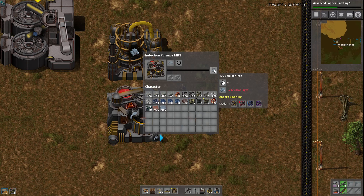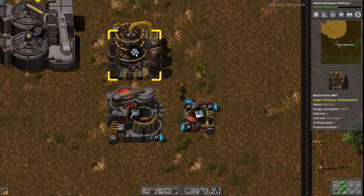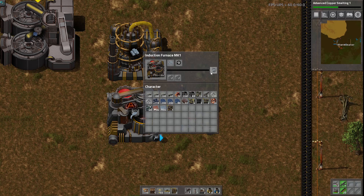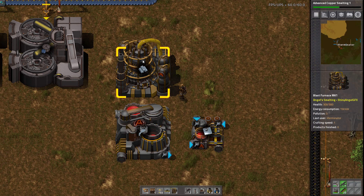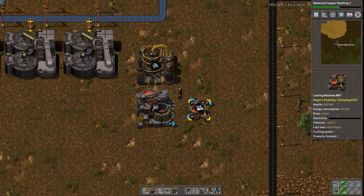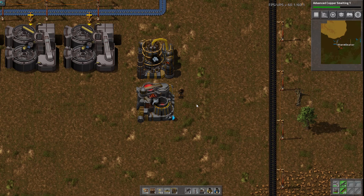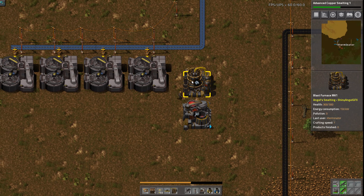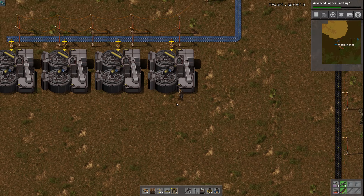Oh wait, no — this is a 1 to 2 from this one to this one, but this takes 40 in 4 seconds and this gives us 120 in 4 seconds. So this is actually a 1 to 3 — one of these can support 3 of these. So it's 1 to 2 to 3, which means if I have 1 of these and 2 of these, we actually need 6 of these, which is a bit nuts. That'll give us a lot of iron. And now that we're actually going to build — I promise, we're going to build right now.